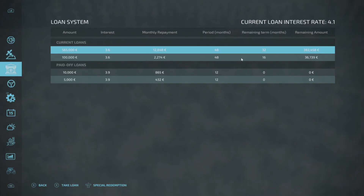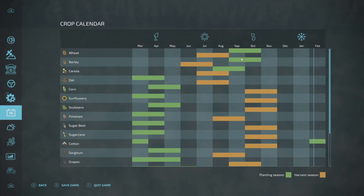When do we put oats in the ground? I'm sure it's March. Let's have a quick look — yes, oats go in March or April. We've also got to put in soybeans, which is April, and sugar beet, which is in March.